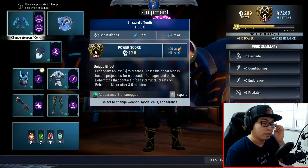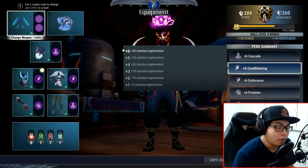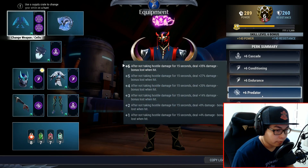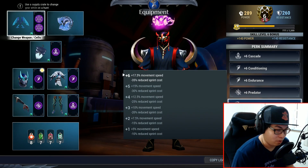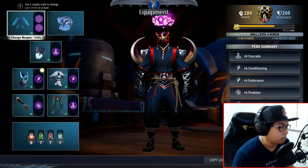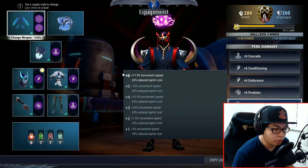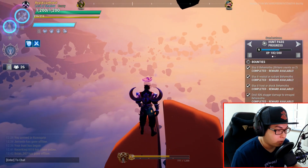For build, I'll show you what you need. I thought about using Cascade to get a stamina boost but I didn't use that. Instead, the most important skills are Conditioning, Endurance, and Sprinter. I'm not sure if Sprinter helps but I put it in anyway. The key three are Conditioning, Endurance, and Sprinter — chuck them in however you like.